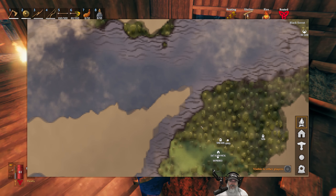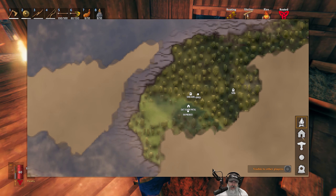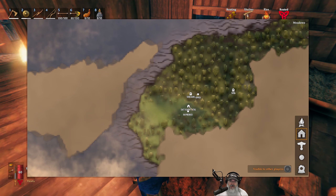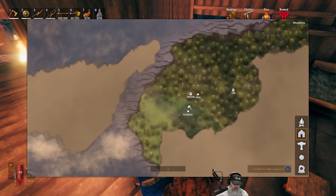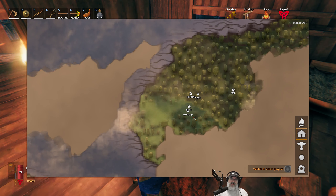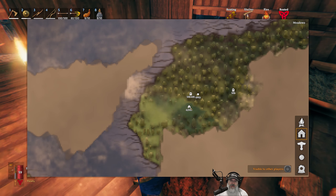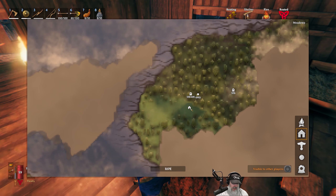For melee we'll probably just use the axe and the bronze buckler. A couple things I've done off camera: I finished the Valheim Panama Canal — it doesn't show up on the map but the canal goes through here. I finished digging that out and it works great. I've been through it a couple of times and sailed my ship all the way back over.